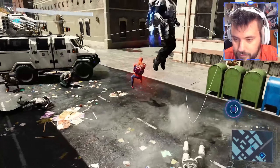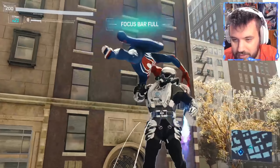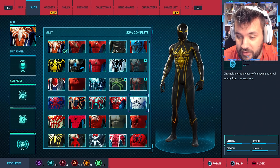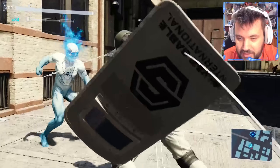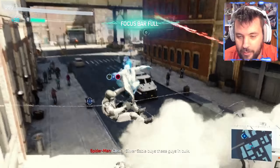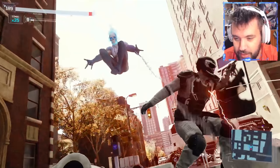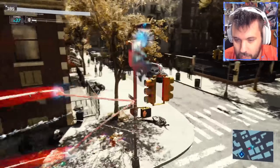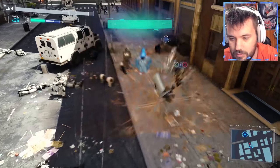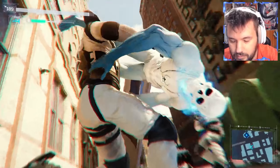I already got rid of that guy. We stopped this too — opponents are coming at me. The difficulty is set to ultimate. Sable is so annoying in this game. Imagine if we had NPCs and takedowns like that in the mobile game. Obviously you can't really beat Marvel's Spider-Man, but for a mobile game the craftsmanship is insane.